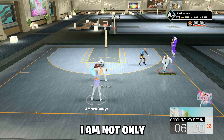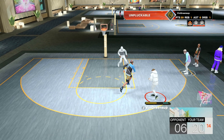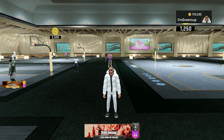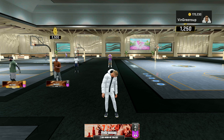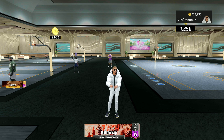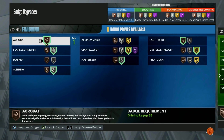Make sure you guys pay very close attention. I am not only going to show you that you cannot replicate this build in any way, shape, or form, but I am also going to show you exactly how to recreate this build without the additional badges — because this build is still extremely broken. As you can see, I am on my 2-way Inside Out creator. This is the glitch build. Going over all the badges: we have 21 finishing badges, 32 shooting badges, 30 playmaking badges, and 24 defensive badges. This is extremely broken — that's what makes this such a juiced out build.